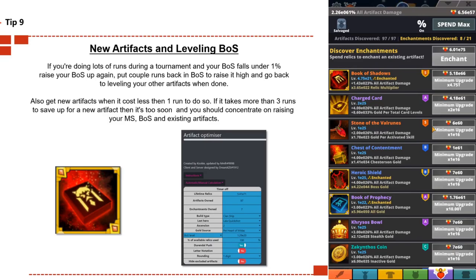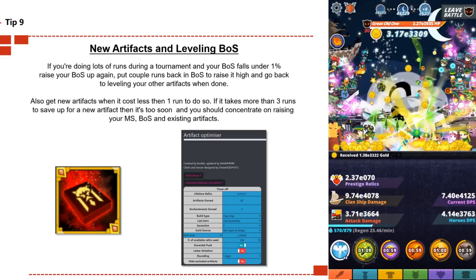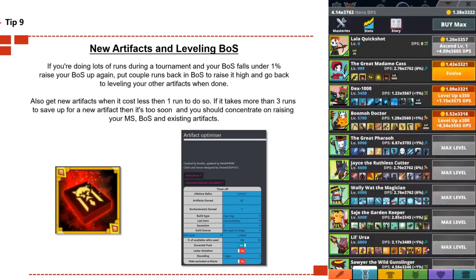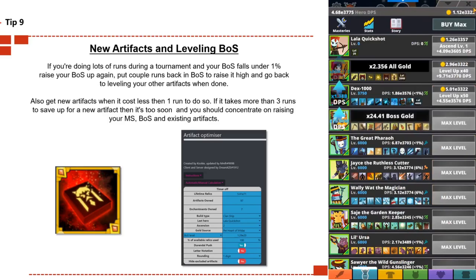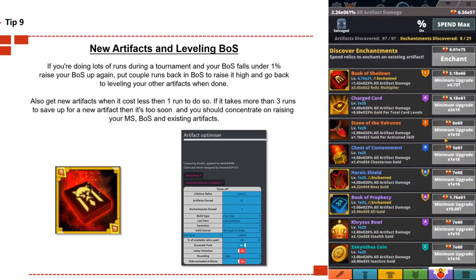If you're halfway through and have plenty of time, level up your Books and Shadows then go back to your artifacts. For new artifacts, I normally get these when it costs less than one run's worth of relics. If you have to save up three or four runs' worth of relics to buy one artifact, it's too soon — concentrate on raising your existing artifacts, Books of Shadows, and max stage first.